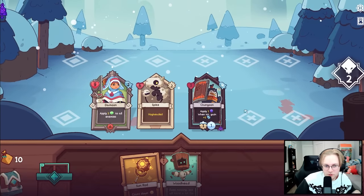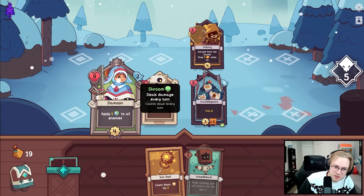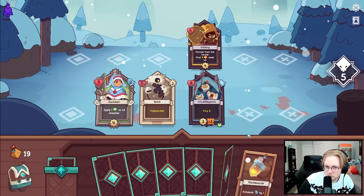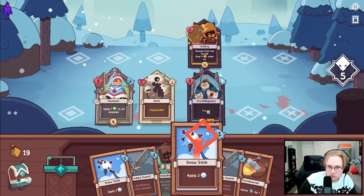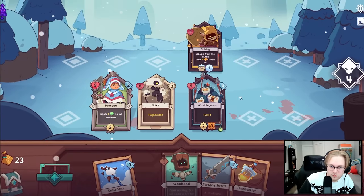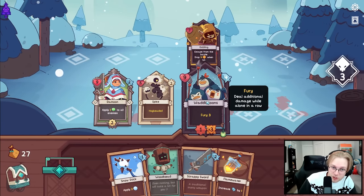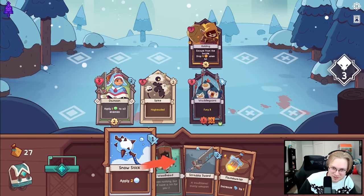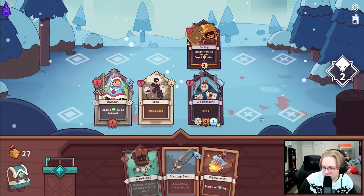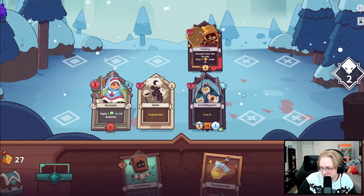I need the charm that makes these stronger, or I just need to give you multi. Wait, what is this? You have Fury 3 — Fury 3x3 on the Waddle Goons. That's a little much if you ask me.